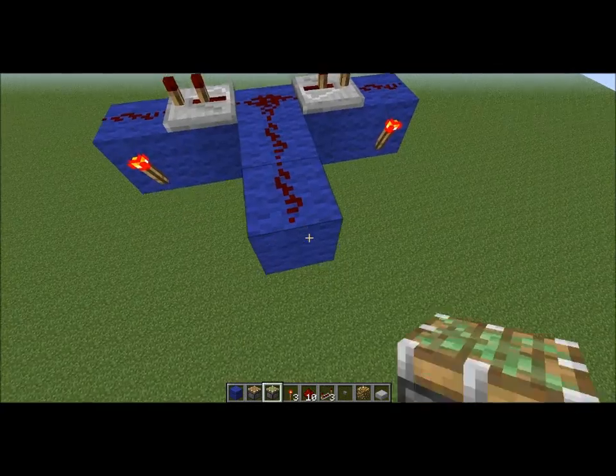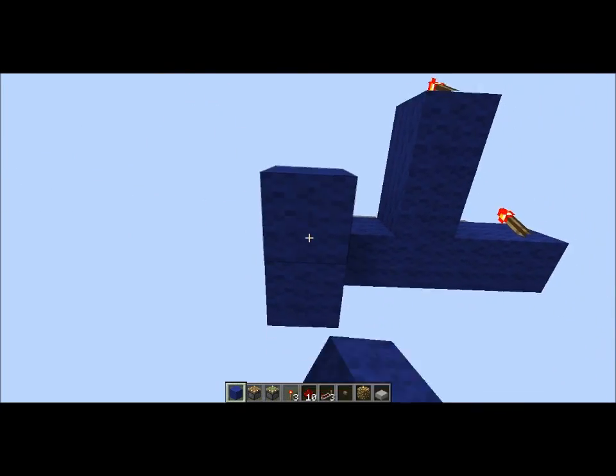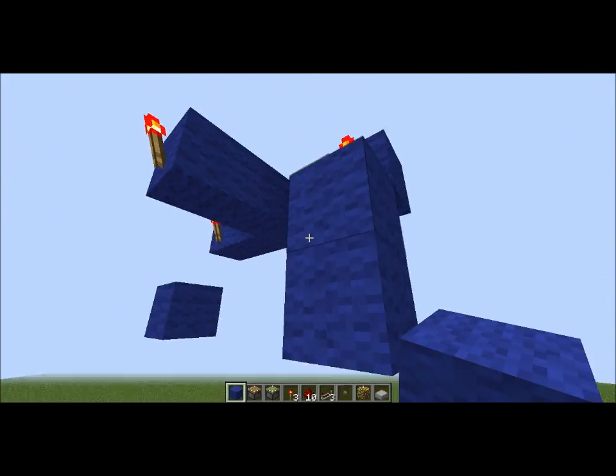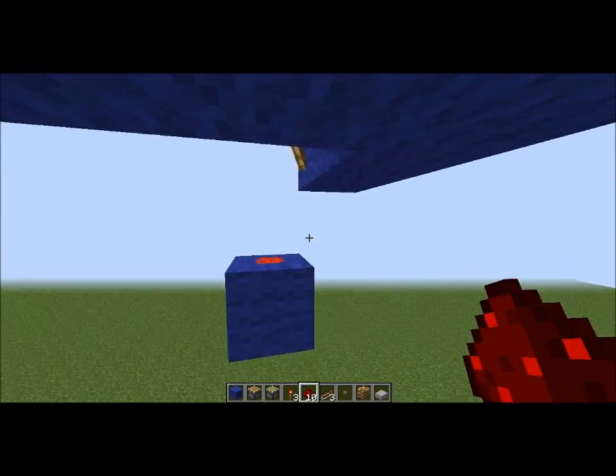Then you're going to put some redstone there and a torch there. Now build down — build down two from this torch and delete that block. Do the same for this side: build down two, add your redstone on top of that block.